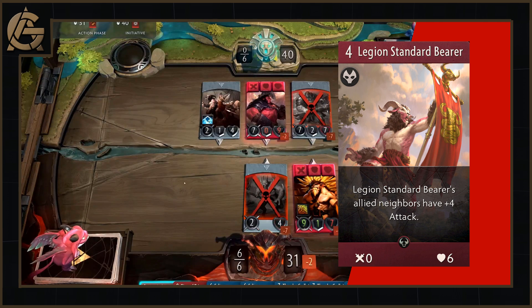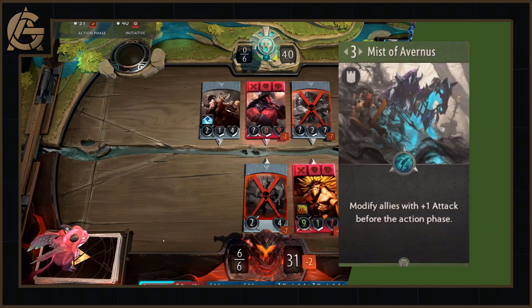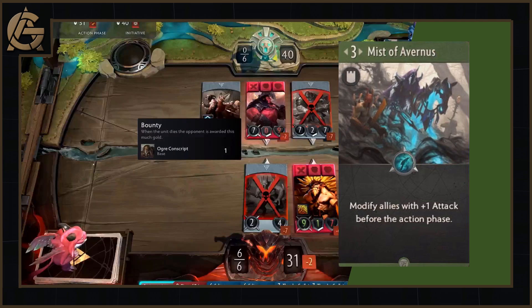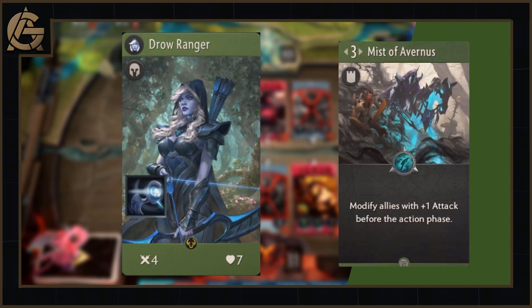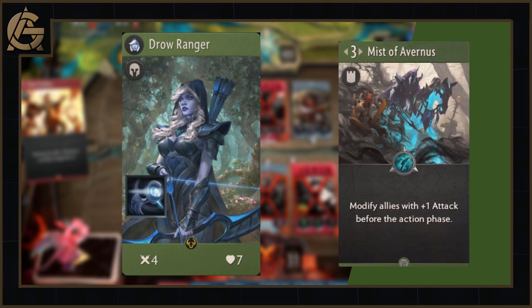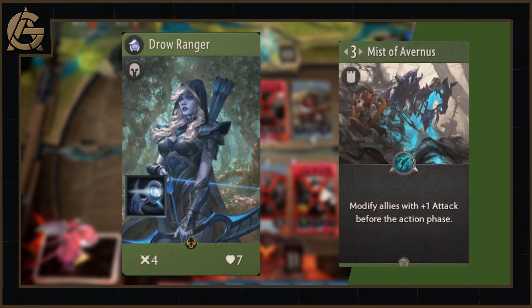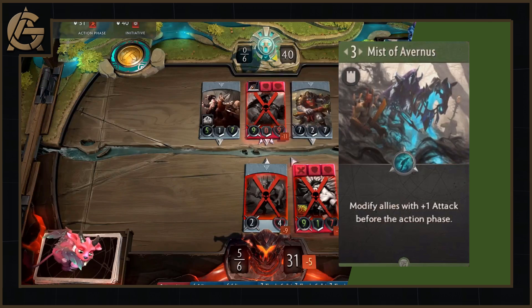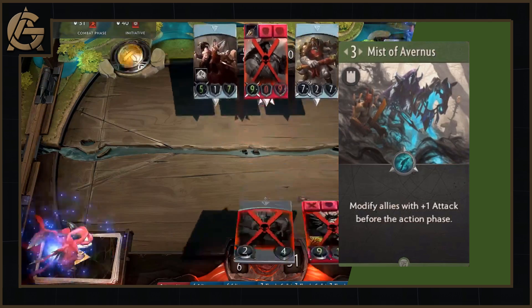For green, there's really only one option for me: the Mists of Avernus, a 3 mana green improvement that modifies all allies with plus 1 attack before the action phase. This might actually end up in our list of the best cards. Drow Ranger has just been revealed with a global passive that increases allies' attack by 1, and the community is going nuts over how strong it is. Now imagine Drow's passive was reduced to 1 lane, but it gave allies plus 1 extra attack every single round as a permanent modification — that's exactly what Mists of Avernus is. I can't wait to make a green deck full of friendly Vol Rebels, buffing up Papasomet so he can destroy Stonehall Elites.